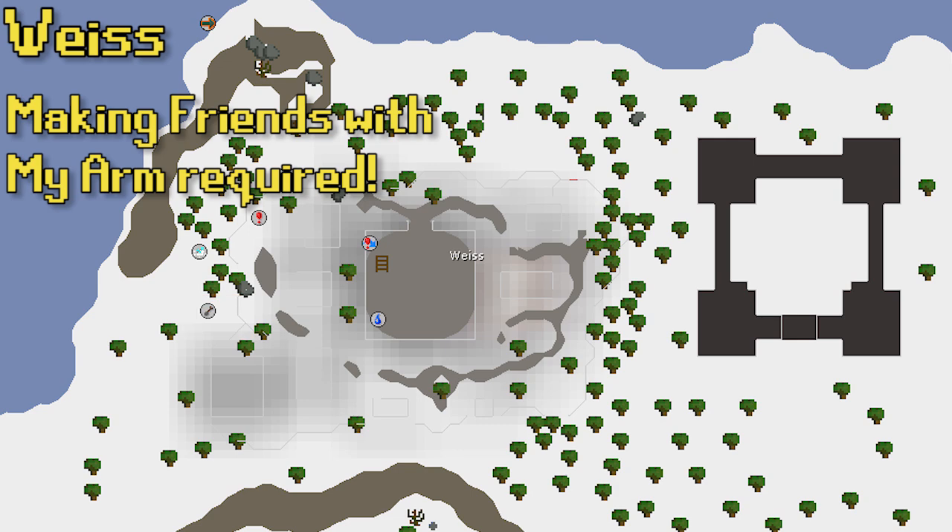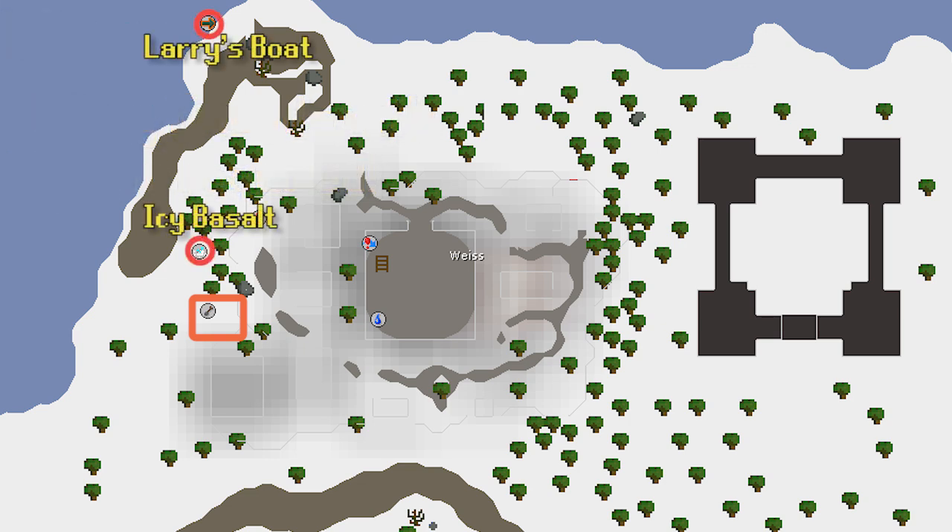Next we have the Weiss patch, which requires completing Making Friends with My Arm. Finishing that quest also unlocks the Salt Mine and the ability to use Basalt for teleports. The Stony Basalt teleports you to the Trollheim patch, but the Icy Basalt will take you directly to this Weiss patch. Icy Basalt is tradable, so you don't have to collect it yourself unless you're an Iron Man. Otherwise you could take the DKS Fairy Ring, talk to Larry, and take the boat — the traditional way to Weiss from the quest.